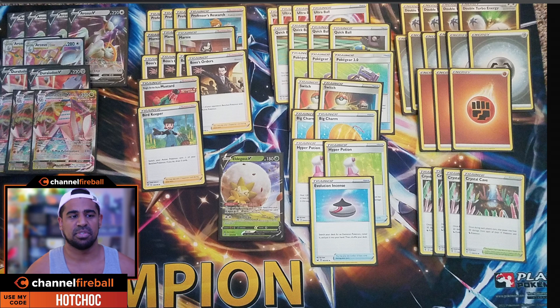The idea is: between Arceus VStar's Star Buff and Trinity Nova, you can get your first Duraludon set up. Your opponent knocks out the Arceus, you then go for a Duraludon, and they might not even knock out that Duraludon — but if they do, you send up the next one. When your opponent's only taking five prize cards, you might have had the resources to deal with one VStar and a VMAX, but you won't be dealing with this. One cool addition in this list was the Elder Goss V with the Happy Match ability, which when you bench it lets you get a supporter back from your discard pile and put it back into your hand.